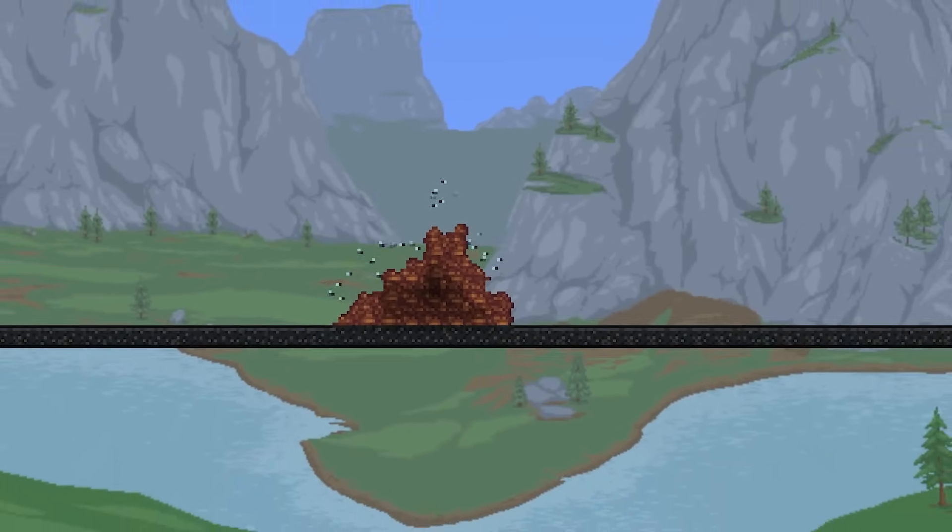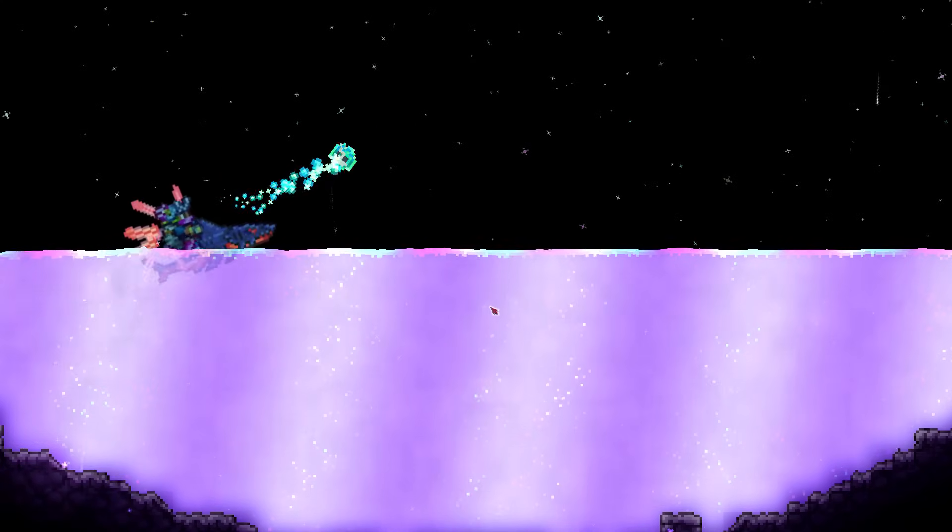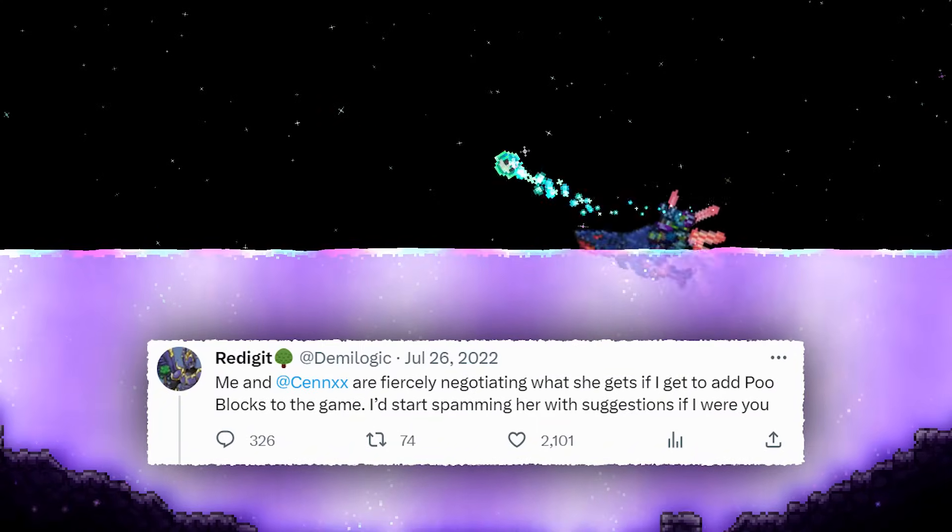Hello once again, it's Terra the Curious, and today we'll be talking about Poo Rockets. In 1.4.4, ReLogic, or rather Red, added Poo Blocks in Terraria.